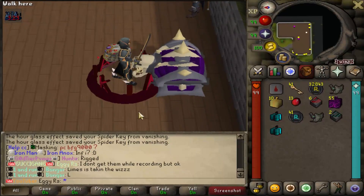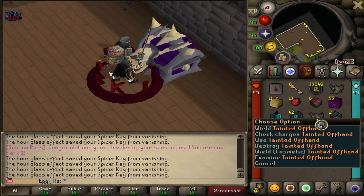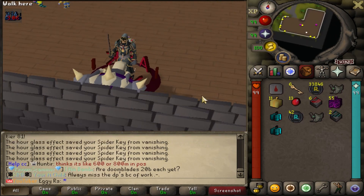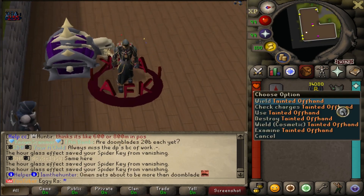I just want to point out — I did another thousand because I was bored and I just got two tainted offhand. What the fuck, man? Not what I wanted, but I did another thousand and got two tainted offhand. I guess it's loot from a thousand three times. I'm not going to complain, that's kind of cool.